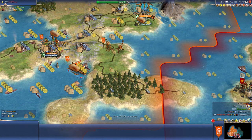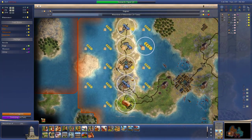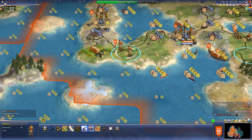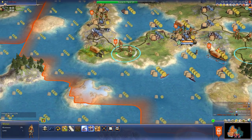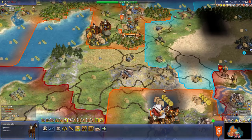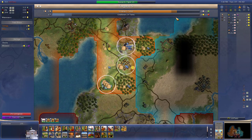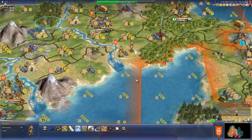Looks like we're back from anarchy. How far to get to paper? Three turns. We got 36 hammers in our capital. We definitely want Sankore. How many missionaries do we need? We need to start spreading Hinduism out a little bit more. I'm going to start automating my workers - I'm kind of tired of dealing with them. Great artist for Darius.